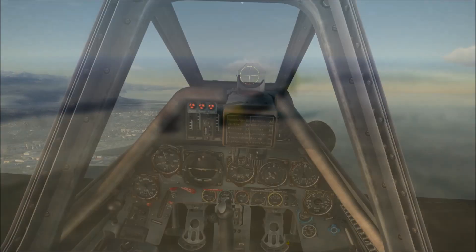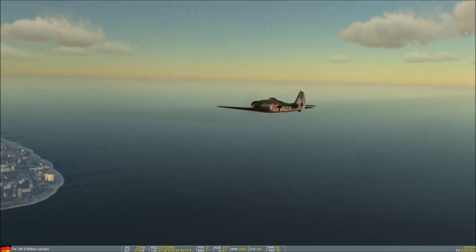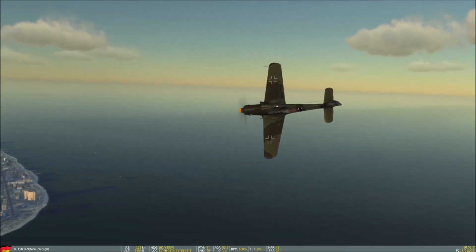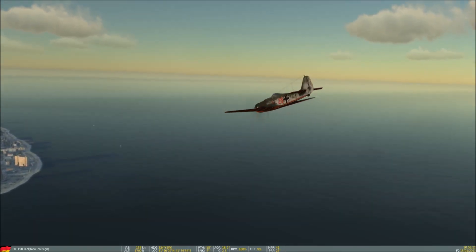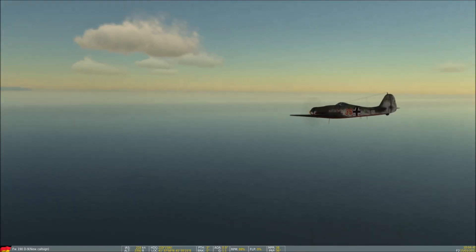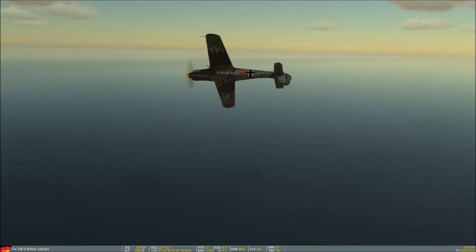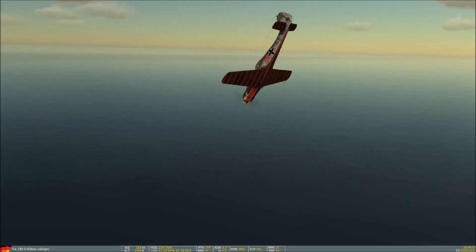Now let's compare the 190s, starting with the D9 of DCS. Starting off with full back stick and full right rudder. During this maneuver, the right wing stalls and snaps it into a cartwheel where both wings appear to be stalled at the exact same rate and the tail is pushed around by the rudder. Centering the stick and adding opposite rudder is more than enough to get it out of the stall condition. The same maneuver in the opposite direction yields similar results. Interestingly, the aircraft's nose and tail appear to swap places about halfway through the stall immediately before I regain control.